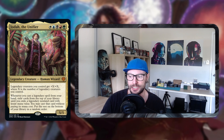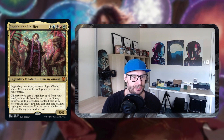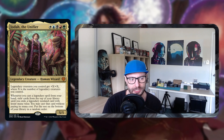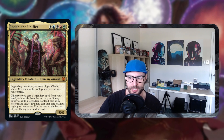We're not taking advantage of green and blue really at all. There are a few things that kind of cheat the color pie because of hybrid cards, and we've got some lands to cast Jodah, but for the most part we're basically in Mardu. Going over the commander: legendary creatures you control get +X/+X where X is the number of legendary creatures you control. Then the second line of text — whenever you cast a legendary spell from your hand, exile cards from the top of your library until you exile a legendary non-land card with less mana value. You may cast that card without paying its mana cost and put the rest on the bottom of your library in a random order. So it's legendary cascade.